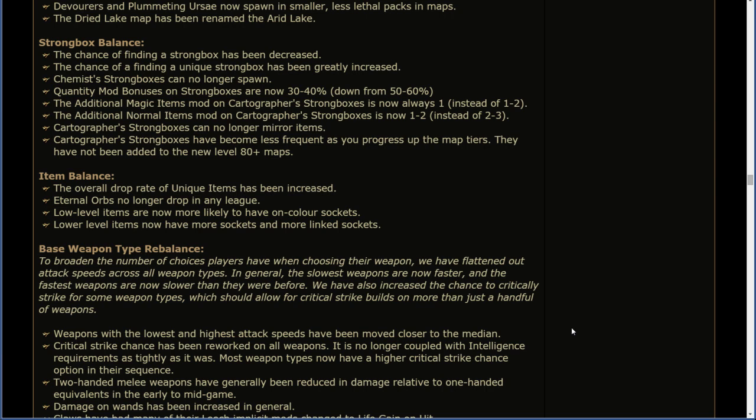Strongbox balance. The chance of finding a strongbox has been decreased, but the chance of finding a unique strongbox has been increased. Unique strongboxes are now able to be found. Chemist strongboxes can no longer spawn. Quantity mod bonuses on strongboxes are now 30–40%, down from 50–60%. The additional magic item mods on Cartographer's strongboxes is now always 1, instead of 1–2. The additional normal items mod is now 1–2, instead of 2–3. Cartographer's strongboxes can no longer mirror items. Cartographer's strongboxes have become less frequent as you progress up the map tiers and have not been added to the new 80+ maps.